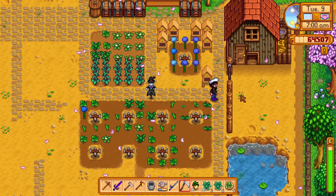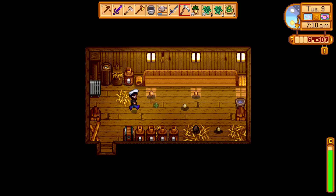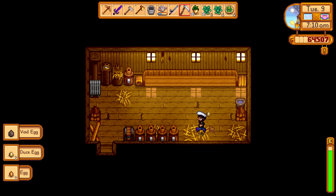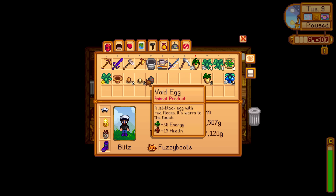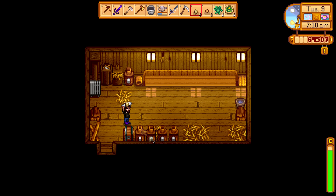Those beanstalks are in the way of walking around. We need to let our chickens in and out. Someone was saying that I need to feed them every day, but you don't really need to feed them if they can go outside and eat. That's why they're way down hiding. Let's use these to make some stuff. We got one golden kale.